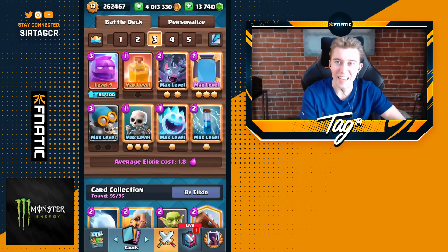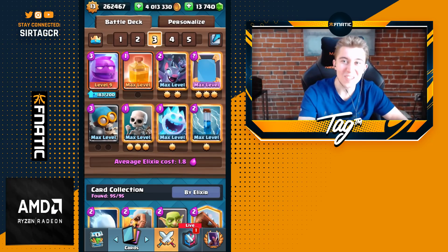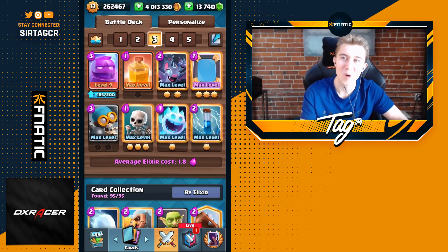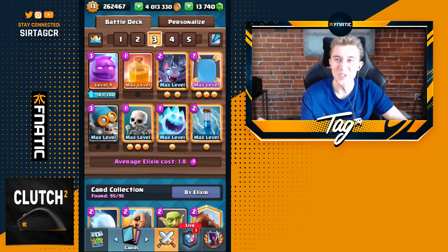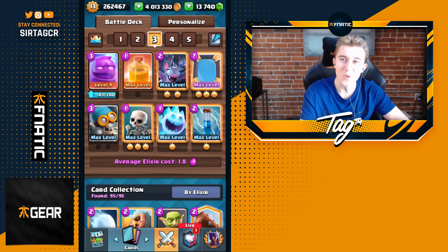Hey, what's up guys? It's Jake aka Tag, and today we're back with the fastest cycle deck in Clash Royale. We're going to be playing a 1.8 Elixir Golem cycle deck with Bomber, Heal, and Mirror. I think this deck would work even better than the Bomber Heal Golem deck I used before, because it's got an even faster cycle, so that means even more Bombers. Fast cycle decks like this are so fun to play because I'm able to constantly play cards and confuse my opponents. Let's jump straight to some games and assert some dominance with the cheapest Elixir cycle deck I've ever played on the channel.